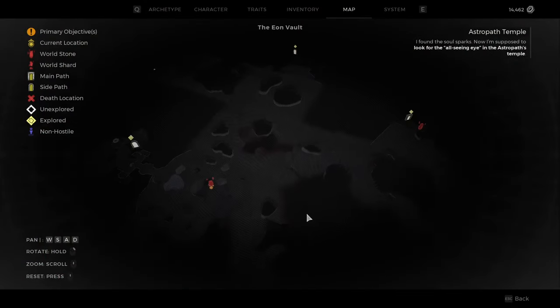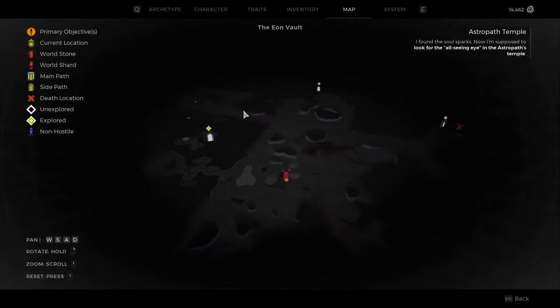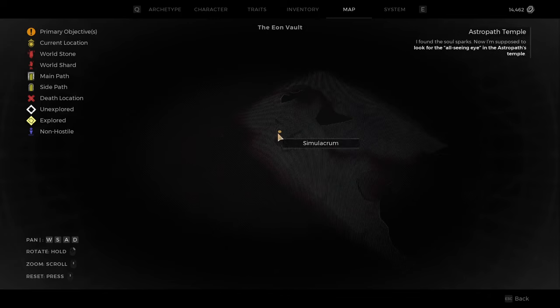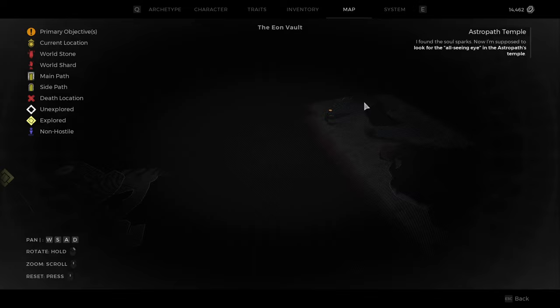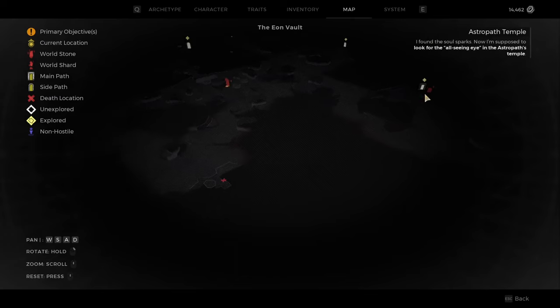Now we can just explore the map. Usually there will be something over here that will either be a little staircase with some other rewards, but the Simulacrum will usually be over here no matter what — as you can see it's on the hill, or it will be under construction or something. It can also have the Ionic Crystal over there, plus the Simulacrum plus other things as well, so make sure to check out the outdoor location.